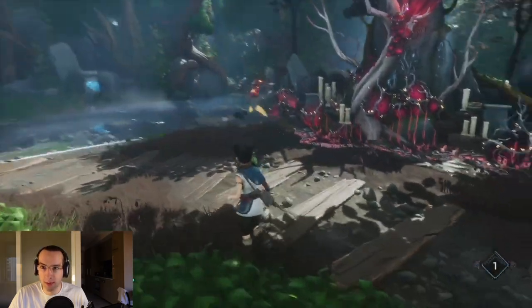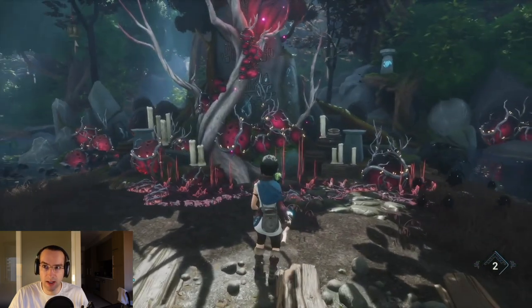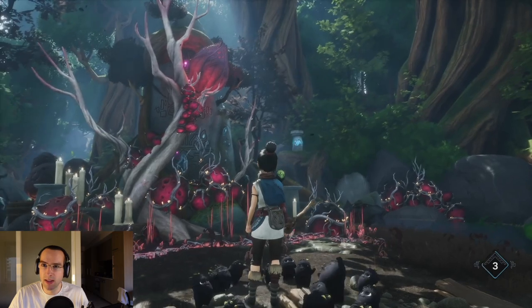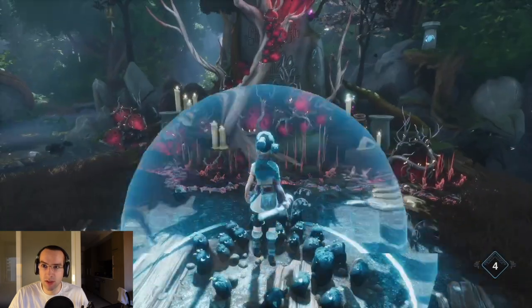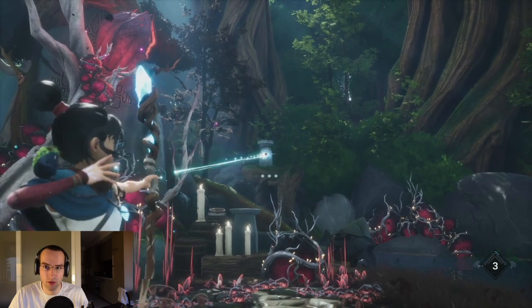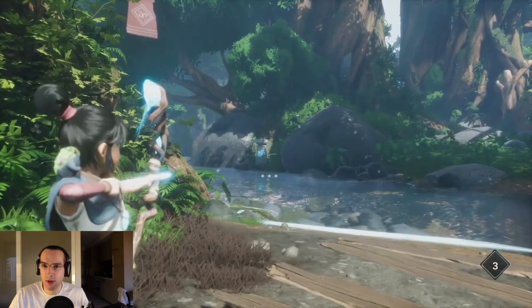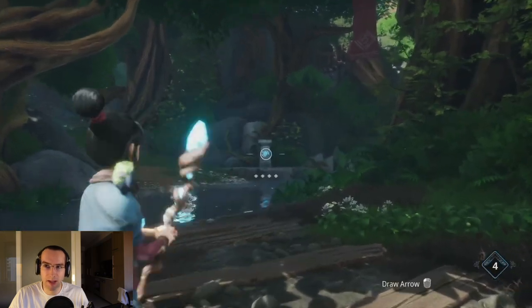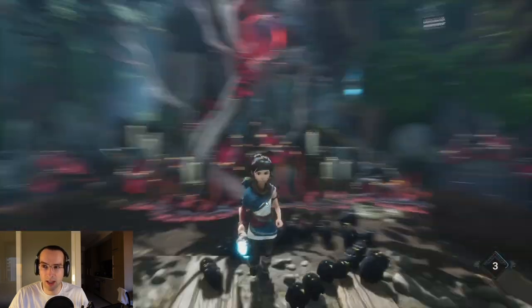Use the Pulse Ability next to the Fishing Shrine and observe the order the candles on the Shrine flash. This is the order that you need to shoot at the four pillars with the blue stones that are positioned around the Shrine. For me, the order was front right, followed by back left, then back right, and finally front left.